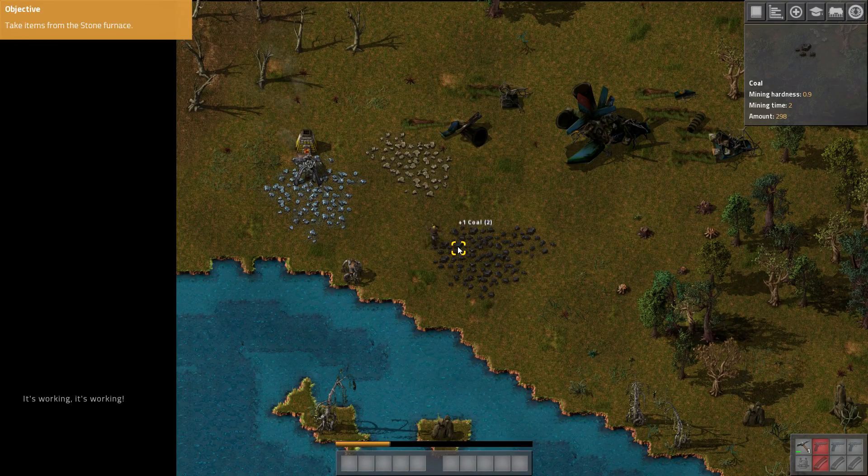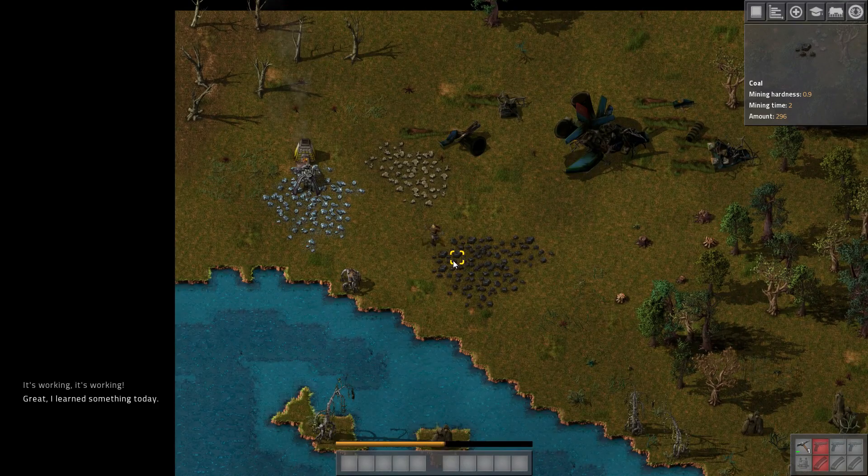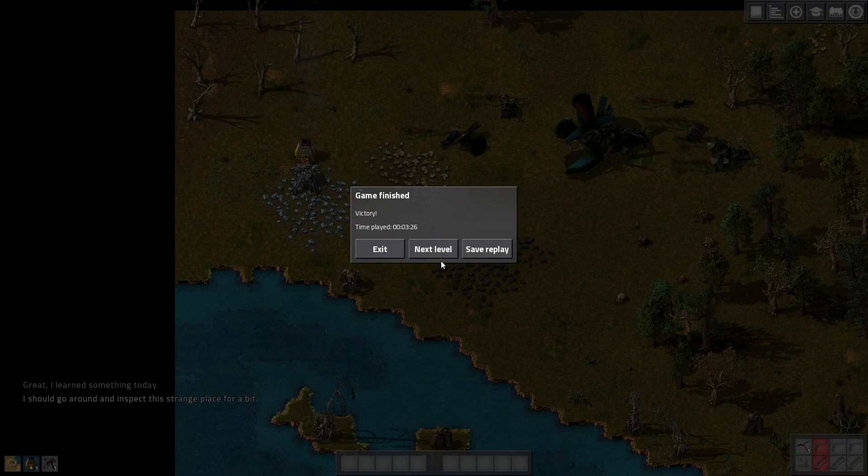Perfect — now collect at least five resources. Take items from the stone furnace. I've missed long reach already — perfect, I learned something today. I should go ahead and inspect this place. All right, let's grab this.